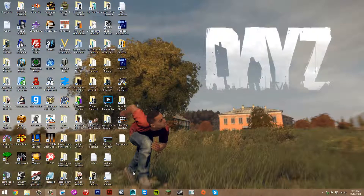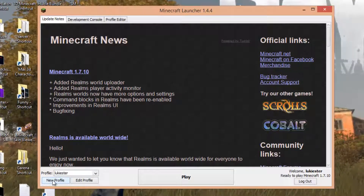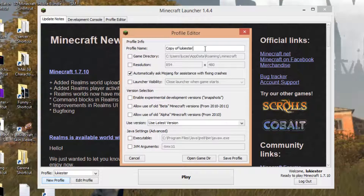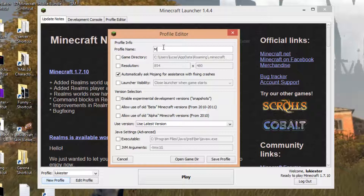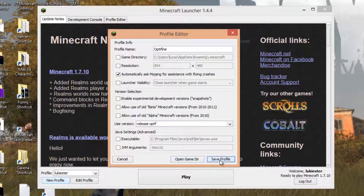You've sort of finished, because you still have to do something in Minecraft. Open Minecraft. Look at the bottom — it should say New Profile. Press that, and you want to rename it to anything you want. Just keep in mind this is going to be the profile that has the mod in it, so name it something like 'Optifine'. Once you've done that, look for Use Version, press the arrow, and scroll until you see Release OPTF. Select that, then press Save Profile.